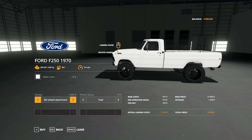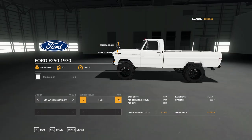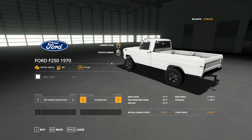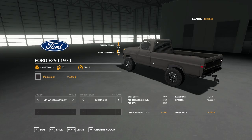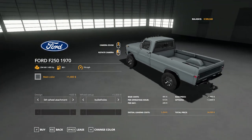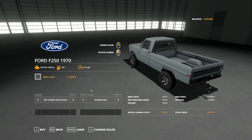So I'm going with the '70 F250 Ford, and we'll design it together. We'll get the fifth wheel attachment just in case once we start to expand. Going with the bullet hole wheels — they're a bit cleaner. That black Oxen color looks so clean. That's pretty nice. We're going with that — a unique color. All right, 25,000 out of the hole already.